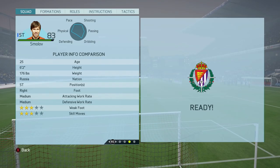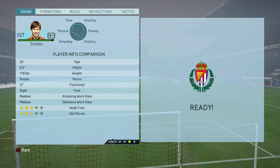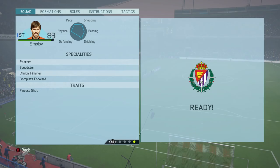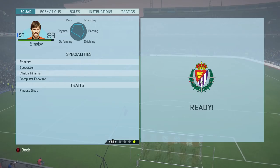He's got three-star skills, three-star weak foot, which is okay, and medium-medium work rates. He has a few specialities and traits which are quite good, including poacher, speedster, clinical finisher, complete forward — which I always love, as it usually means he's a very good player — and he has the finesse shot trait. So let's jump into the main block of the review.